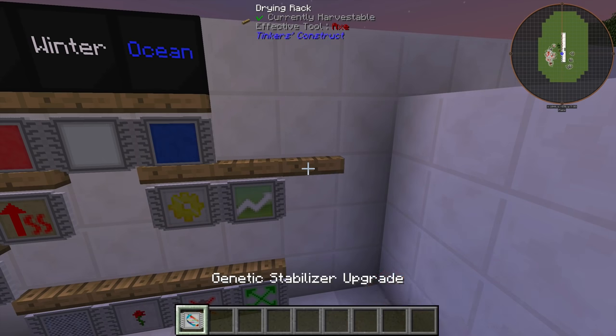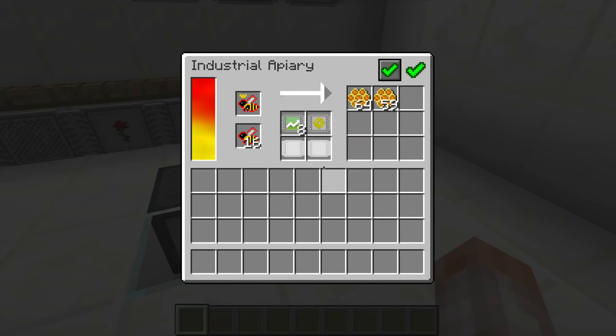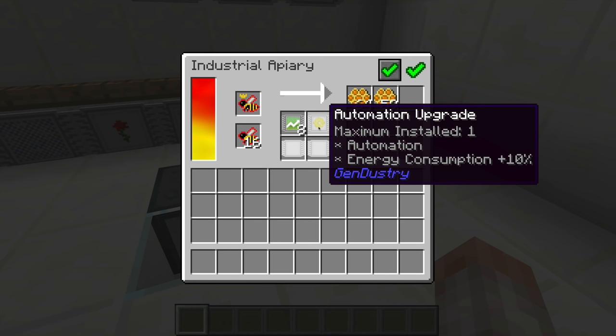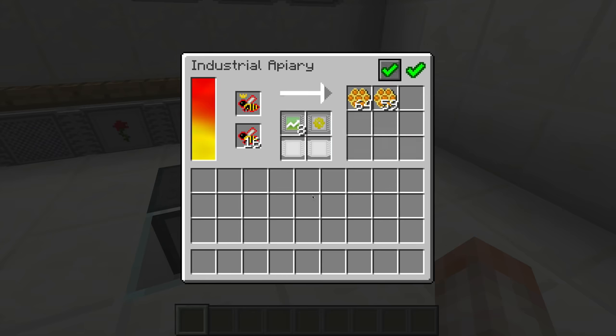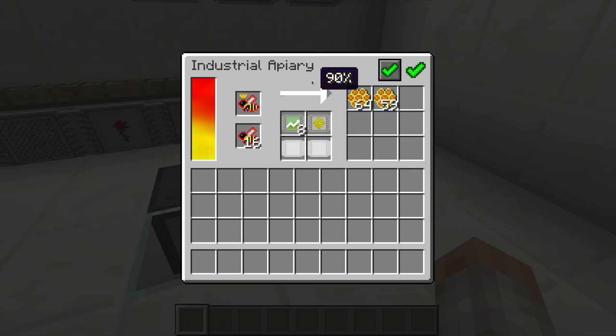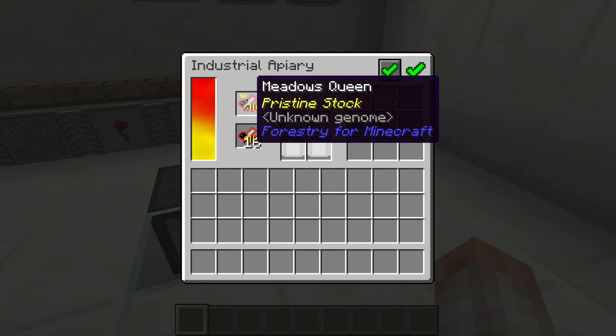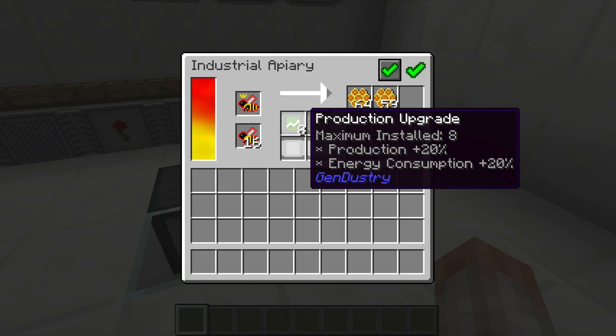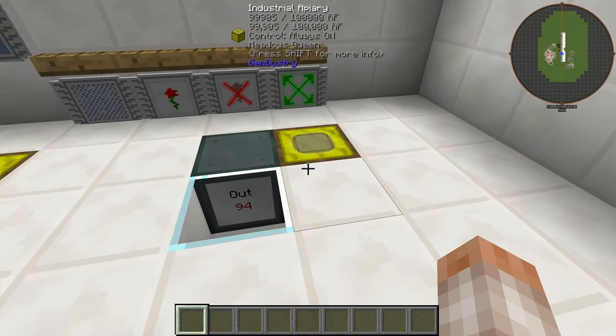Here's an example of the automation upgrade at work — currently 85% complete. Once the queen dies and makes drones, it's going to automatically take the princess and the drones and shove them back in, automating the entire process. This machine also has 8 production upgrades in it, so these bees are working overtime.